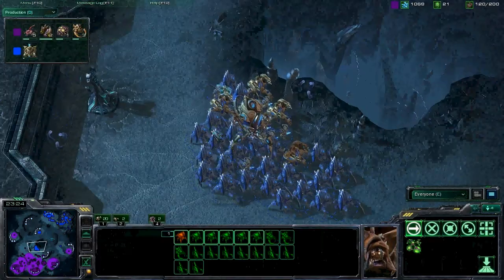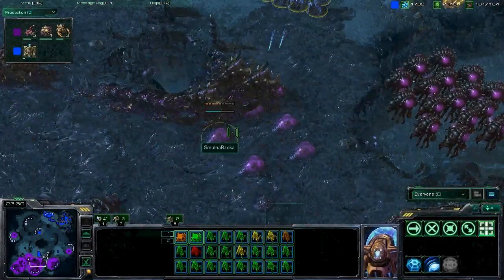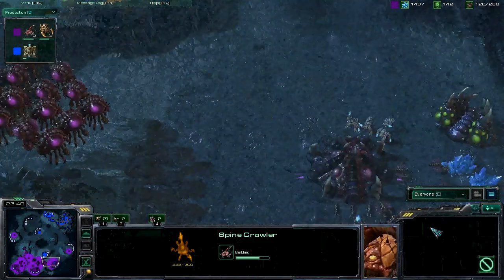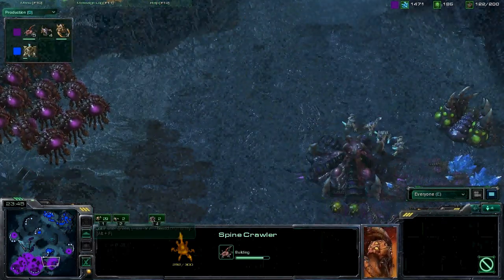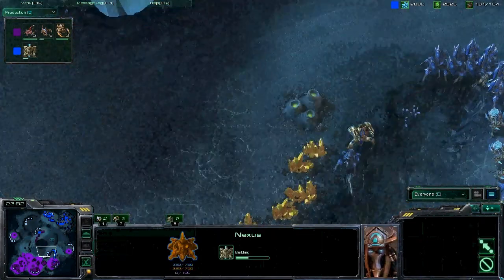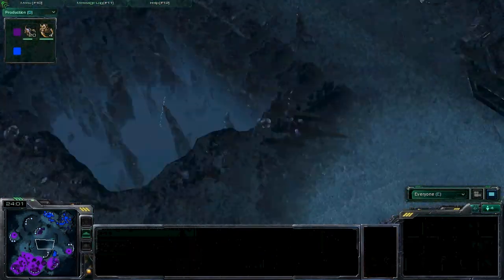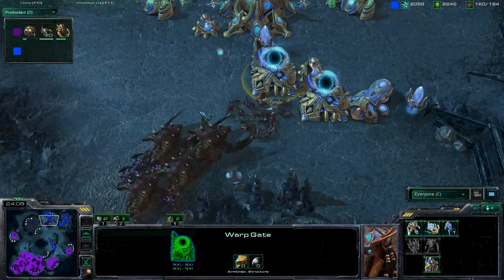Pretty small force for Smutna. Ragequitter can smell victory — he is going to push. We're seeing a ton of Spine Crawlers coming in for Smutna, but it's not going to be enough. Looks like Rage is going to send a couple of units in to snipe this Hatchery. Smutna, once again, going for the flank with a counter-attack. Ragequitter is going to come in here and take out this Hatchery very easily. Tries to pull back again — Smutna did force another cancel on that third base.